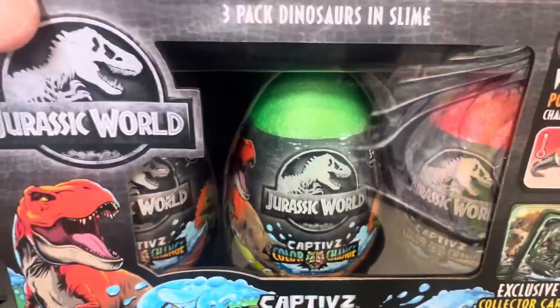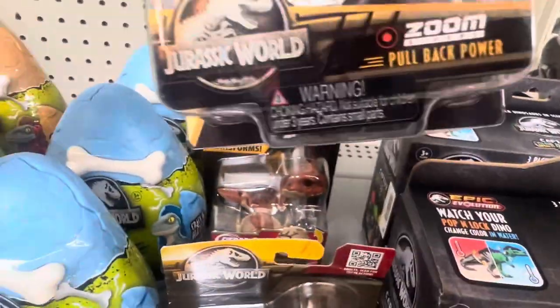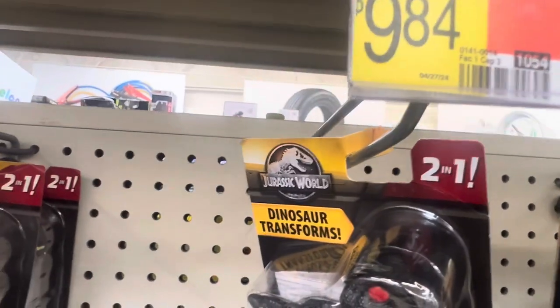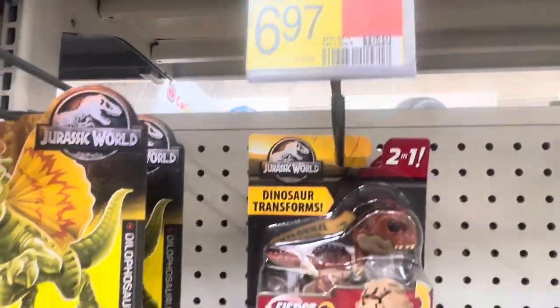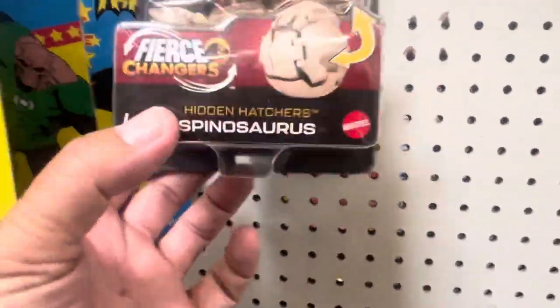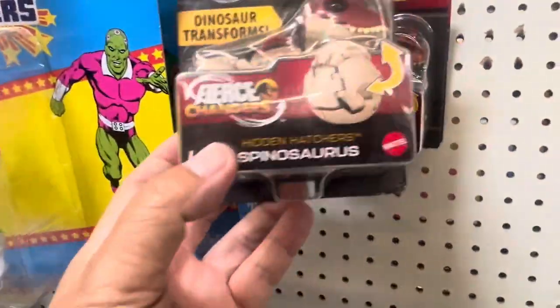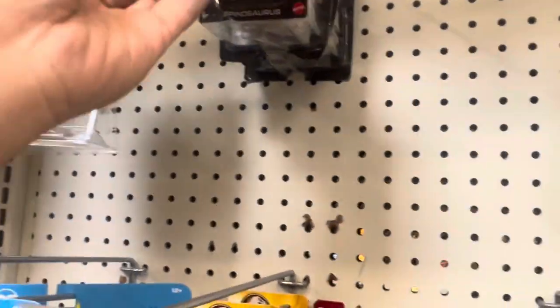These Epic Illusion color-change eggs are $9.96 for a set of three — pretty cool, two different colors. They also have dinosaur transform Hidden Hatchers — there's a T-Rex, a zoom pullback one, and a Pyroraptor one. The Hidden Hatchers are $0.94. There are also smaller ones at $6.97, including a Spinosaurus that transforms from a ball, and a Carnotaurus.